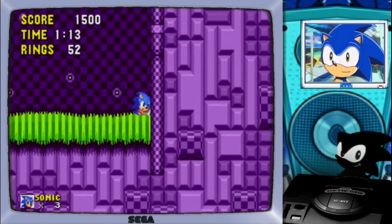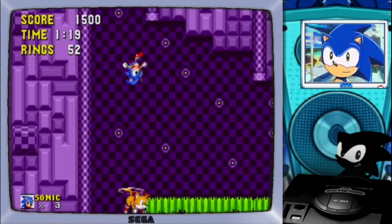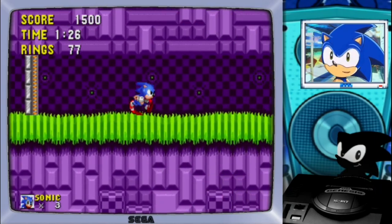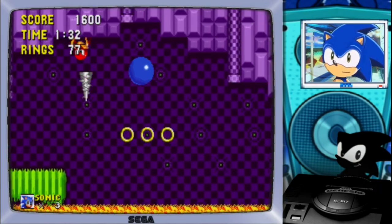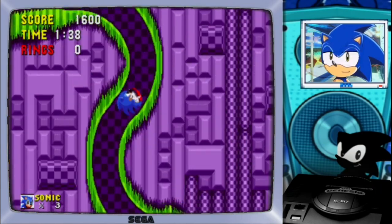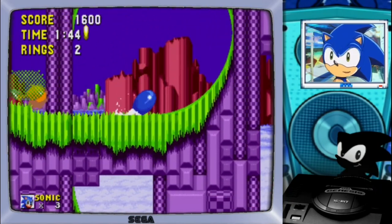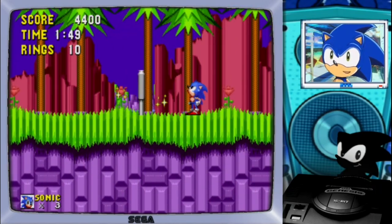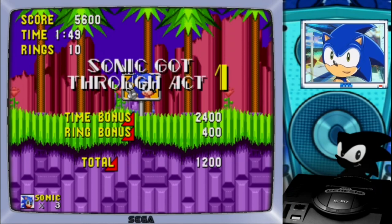And I really like that in this ROM hack we have the more light blue Sonic. I really like this color in Classic Sonic, to be honest. Now we need to focus. We were able to survive to get one ring in case something happened, and to keep going until we reach the end goal. And with this we got through Act 1. Let's move on to Act 2 of Hilltop Zone.